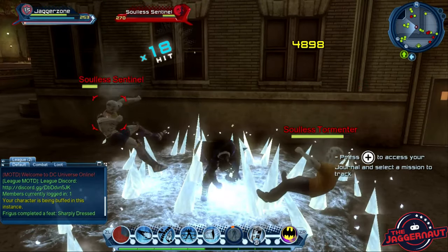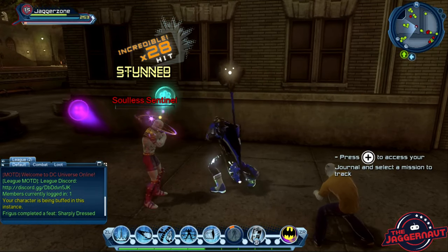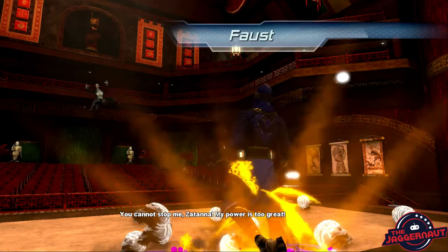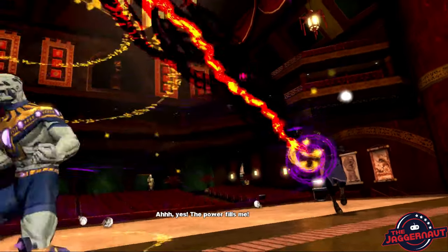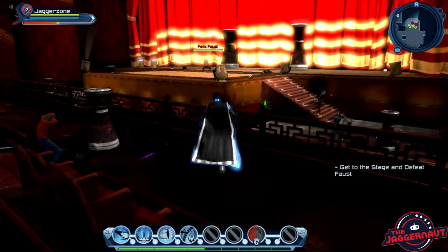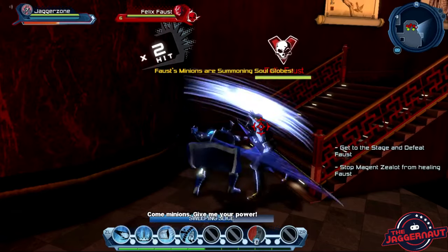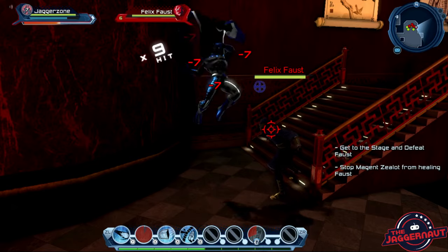Mission variety hasn't been that great so far to be honest, but the story beats are good. For example, I recently fought a possessed team of Titans as Raven's father was trying to take over with his demonic powers — so beating back Cyborg, Starfire, and others was really cool. The missions themselves so far have all just been kill X enemies, walk over a waypoint for a few seconds, and go fight this boss, etc. That's par for the course in most MMOs, but the combat has kept me entertained, and this game has some of the best voice acting in the entire genre. Really cool comic book style illustrated cutscenes as well that are actually worth watching. Many of the key characters are voiced by their animated show counterparts, so you'll probably recognize a lot of the voices.